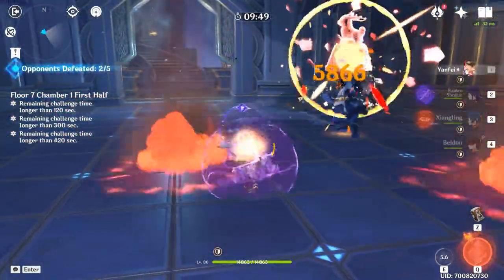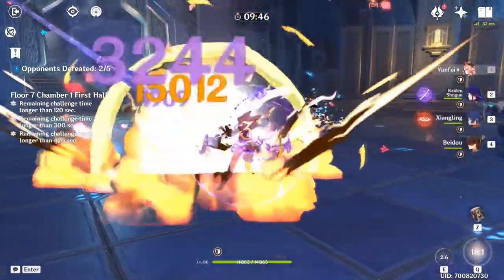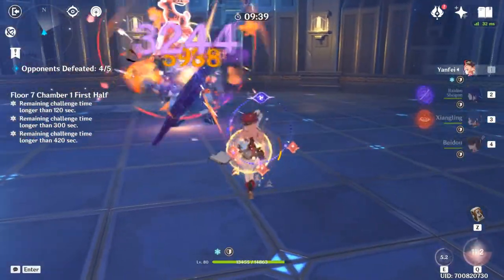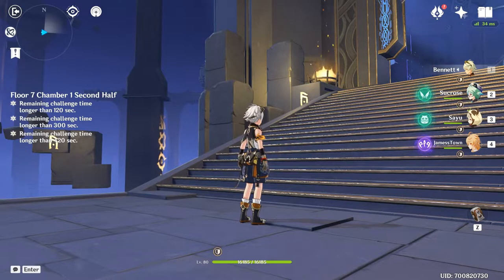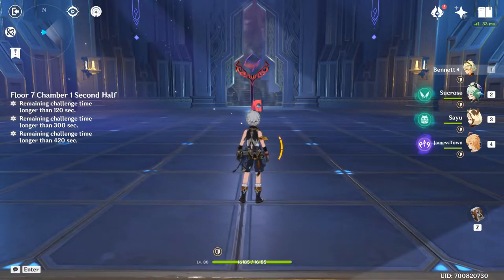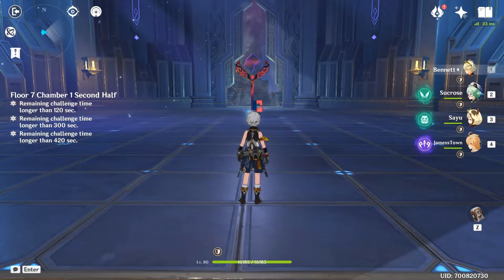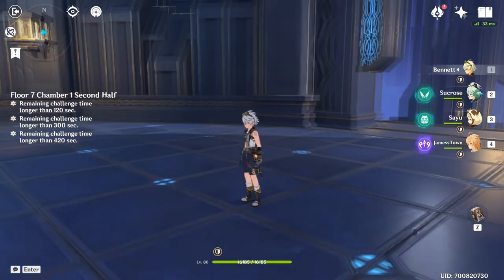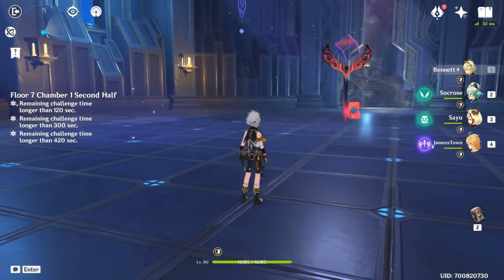The added benefit with Beidou is that her ult acts as a shield. So if you don't have a great shield character already, she can work in a pinch as a shield character, which is nice. And the great part of having Raiden Shogun as part of the team is that as soon as you run out of ults — let's say you've got Xiangling in there, Beidou ulted, Xiangling ulted, Yanfei ulted, and now you need to recover some of your energy — you can just Raiden Shogun ult. She can go off for about six, seven, eight seconds, and by the time you're done, your ults are going to be back up because you've got an electro battery in the form of Raiden Shogun.